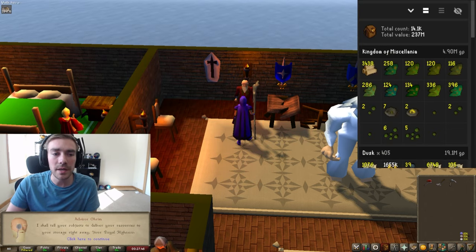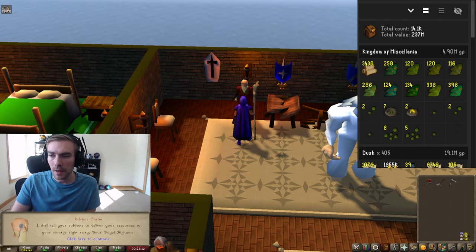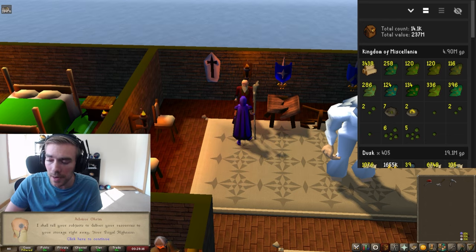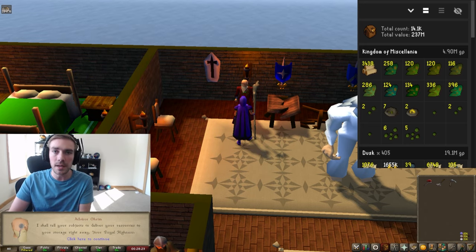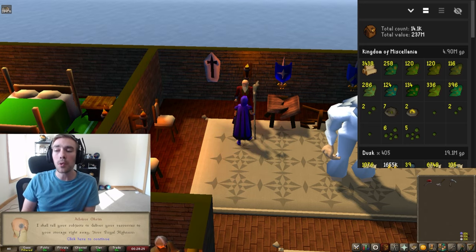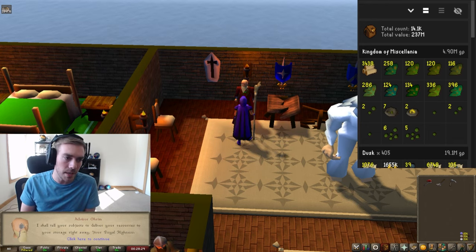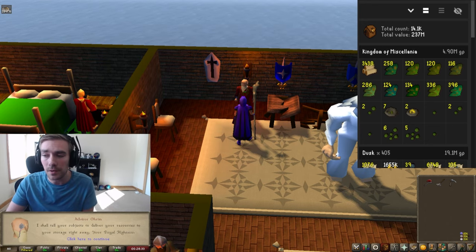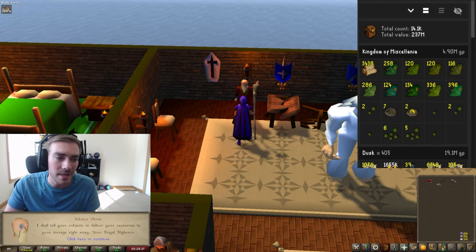So in case you're curious, that is 4.9 million GP. We're going to go ahead and take that 4.9 mil and subtract that by 2,250,000, because that is what it costs for Kingdom Miscellanea for a month. And that is a total profit of 2,650,000 GP. So mains, you have no excuse not to do this. Ironman, you have no excuse not to do this because of all the resources. Look at how amazing that profit is.